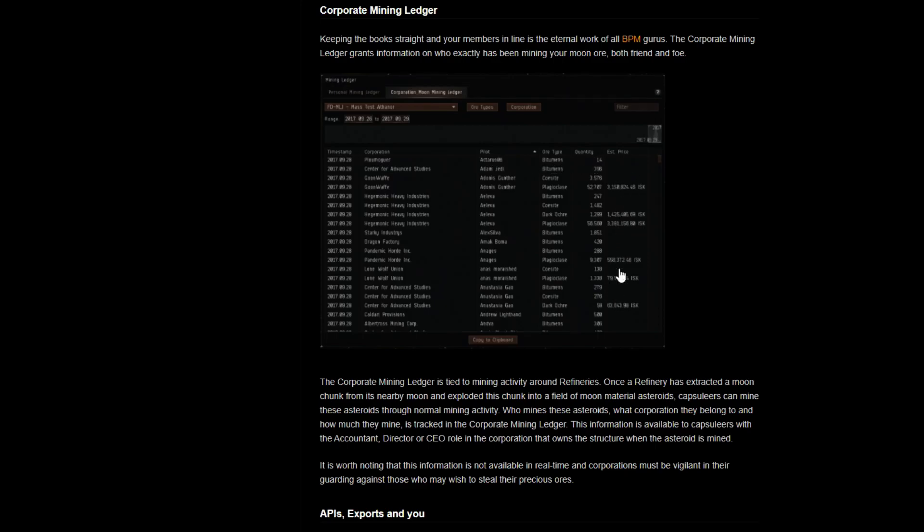You've got the corporation, the pilot itself, then the ore type, the quantity, and then an estimated price category again. This should help larger groups basically with their bookkeeping - maybe they can find thieves when those show up, and maybe they can tax the right corporations at the right prices for the rights they're trying to sell to get in on their moon mining activities.